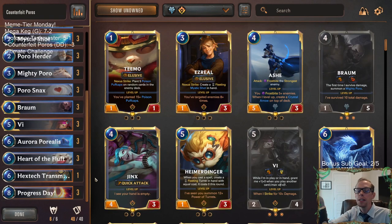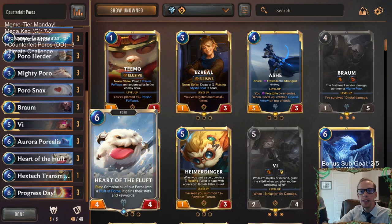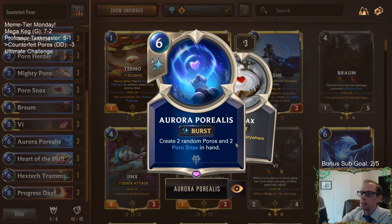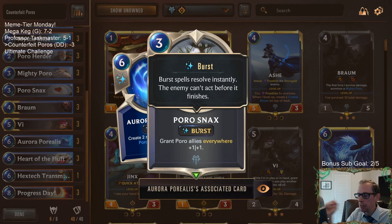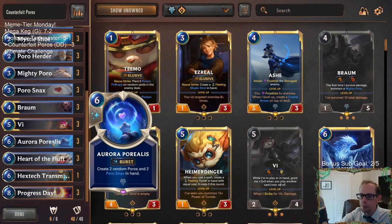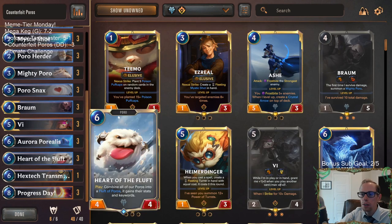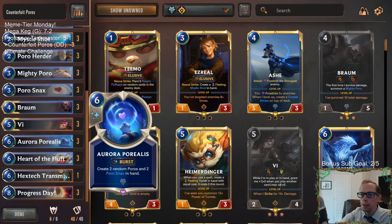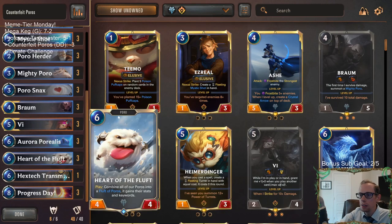All right, so two and three - very respectable. It is kind of hard to have the games go long enough where you have the ability to cast a bunch of Porialis's and Progress Days and everything. This card's really cool but it's really expensive - it costs six mana to draw this stuff, and then you have to spend a lot more mana to cast those things. So I'm not sure about having three of those and three Progress Days. Also, Heart of the Fluff could probably just be a two-of, because you don't really need two Heart of the Fluffs in hand. You just need one, and there's a chance that Porialis creates one for you.